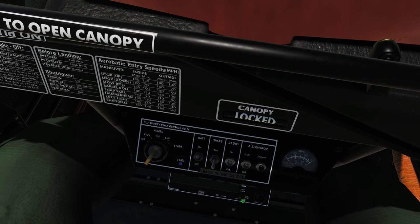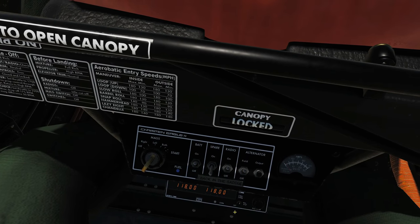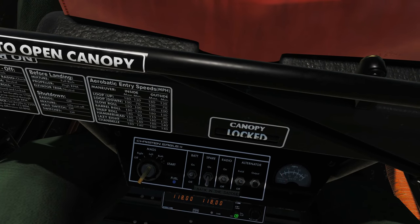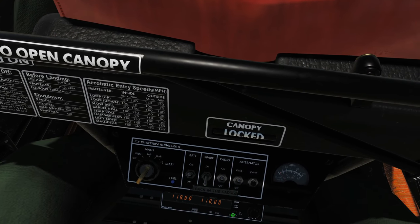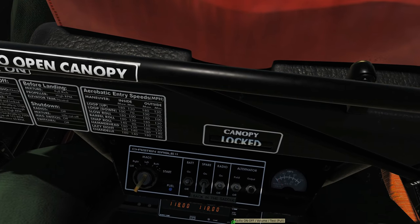The first thing we're going to do is hover over the main control switch. It's currently off. We're going to use mouse scroll to scroll it right, and the further right we go the higher the volume. We can right-click on this to test the radio and you can hear the squelch. We can change the squelch or anti-squelch by scrolling left and right when it's pulled out.